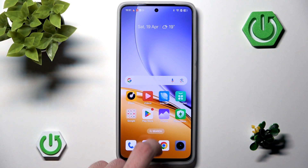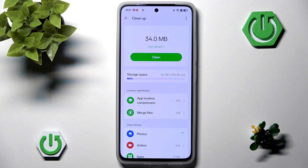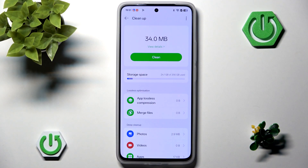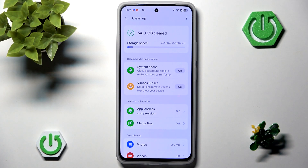You can also press the clean icon to clean the RAM of your phone. Currently it's not that much — only 34 MB — but we can clean it anyway to save some resources.